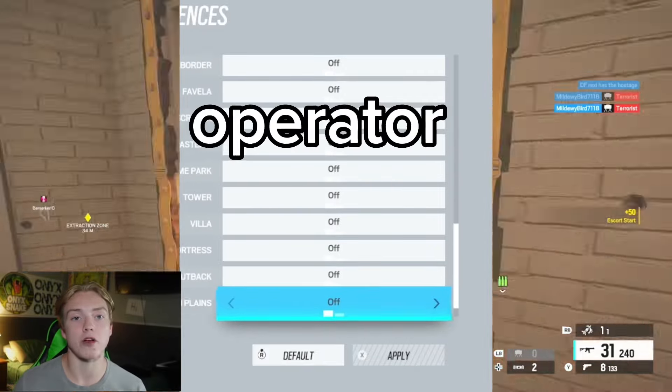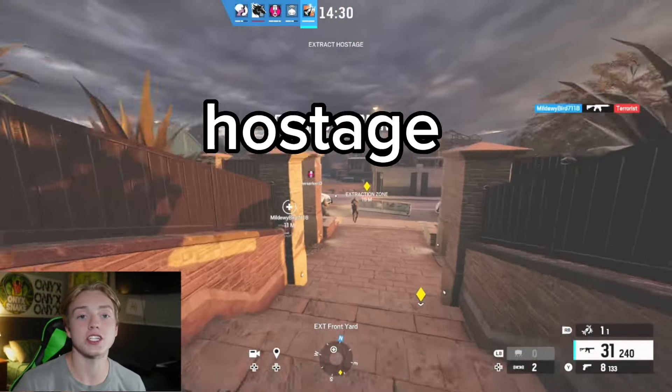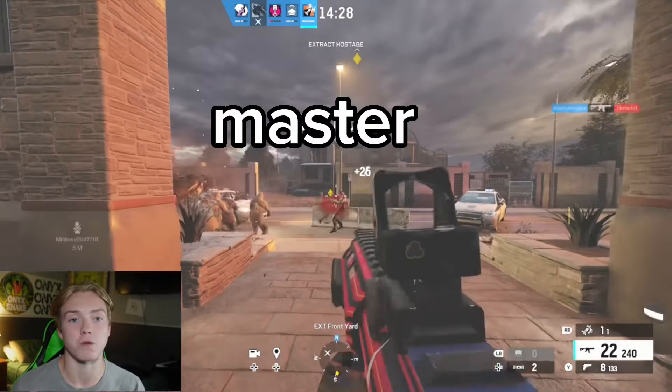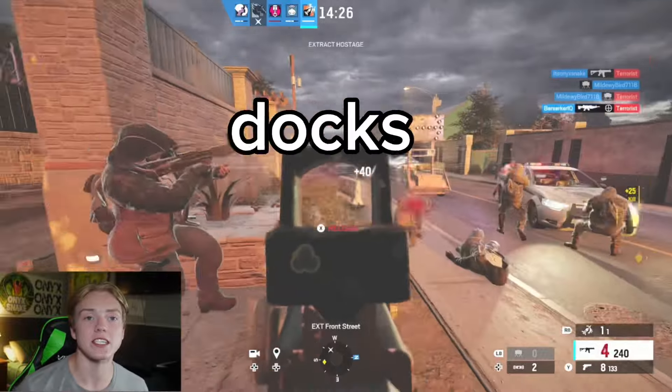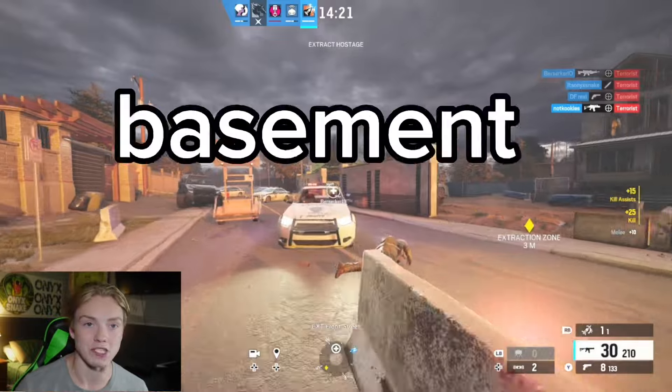Once you're in the game, go and operate with claymores and follow these steps. If the extraction zone is in construction, then the hostage is either in the dining room or the master bedroom. If the extraction zone is at docks, then the hostage is in pink room. But if the extraction zone is at APC, then the hostage is in the basement.